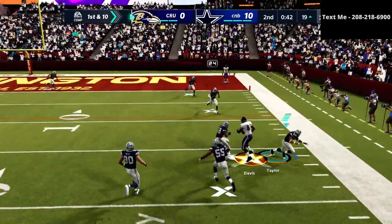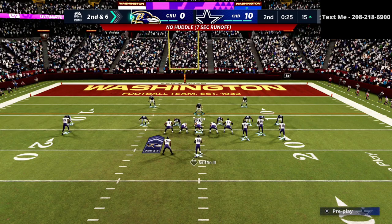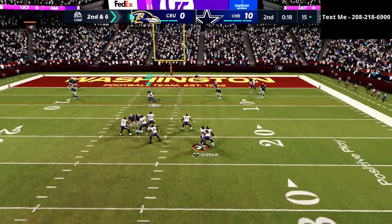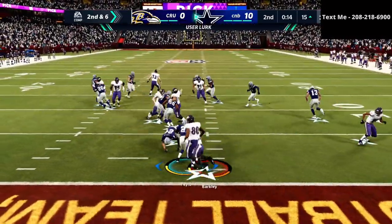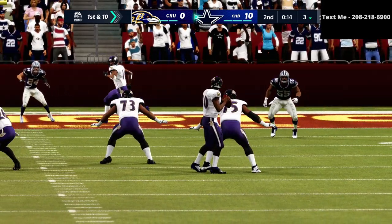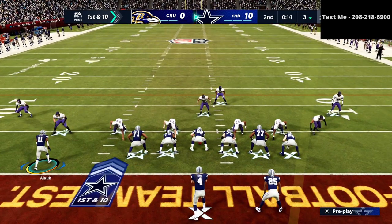The reason I really like this defense is it forces your opponent to have to work over the middle of the field — which is where your user is. And it's going to force a lot of stuff like that. That's why this defense is so good — it's the meta for a reason. If you don't want to run meta, it's a basic simple coverage. But when you combine it with other things we already do, you're going to find a lot of success.